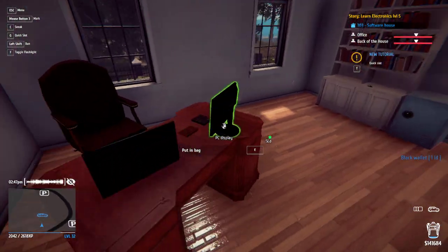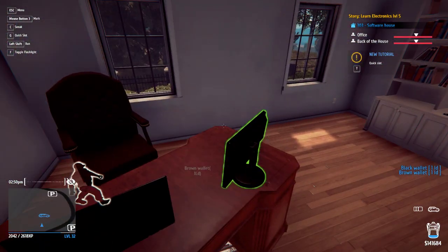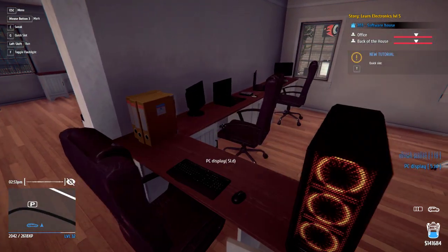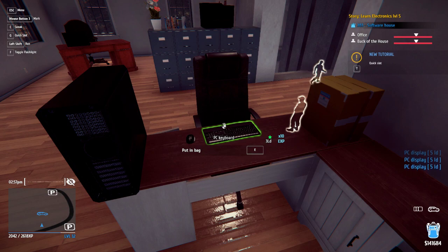By the way, all this respawns so you can do this as many times as you want. Take this black and brown wallet right here, get this PC display, another PC display, and one more. That's 3 PC displays and 3 wallets — already 18 pounds.